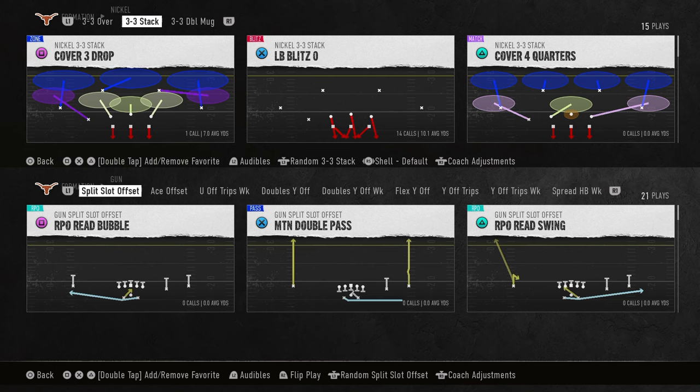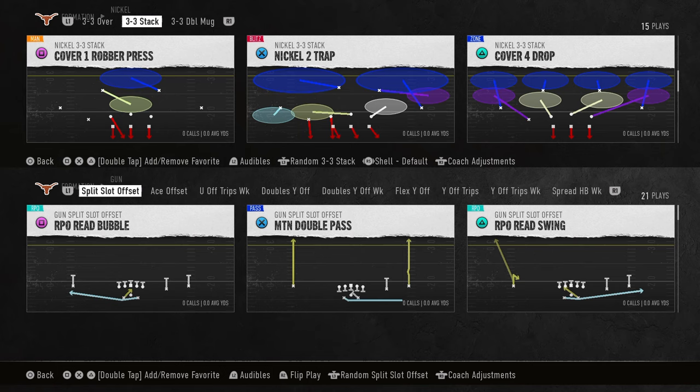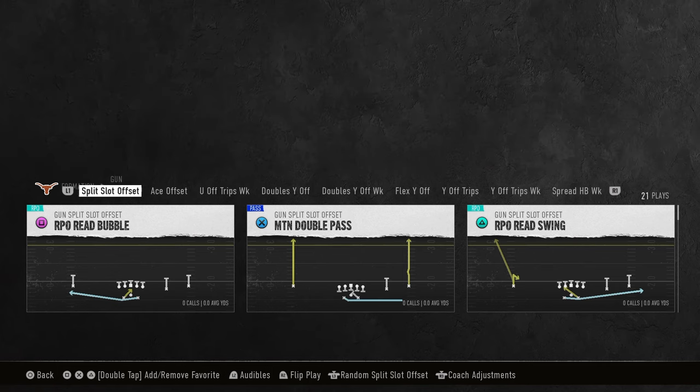The glitchiest offense in College Football 25 is the Arkansas offensive playbook. This playbook has so many crazy things, so I figured I would make a free ebook for you guys if you wanted to just have fun. This playbook is a lot of fun.